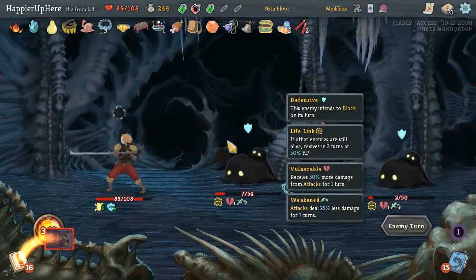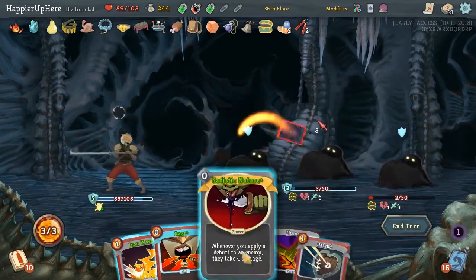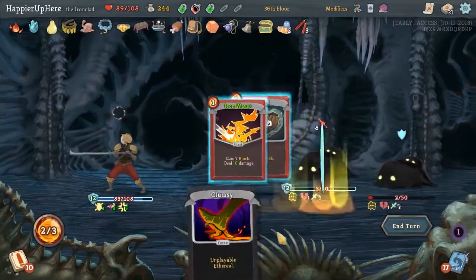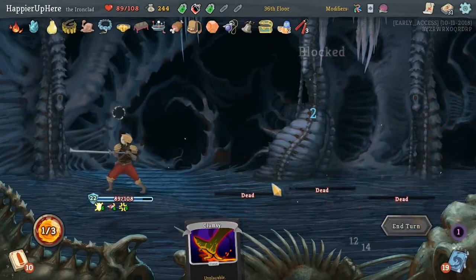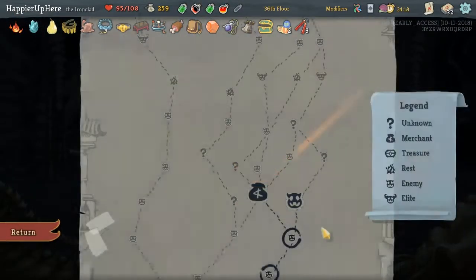If we get the Panache triggered, everybody will die. One, two, three, four, five - we can. Perfect. Got a Fire Potion and another Deep Breath - I think we'll try to upgrade that as well.